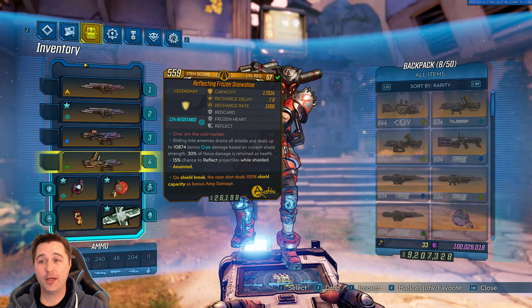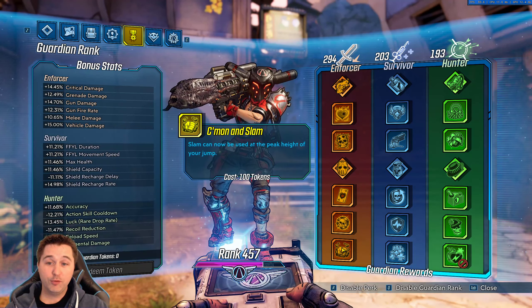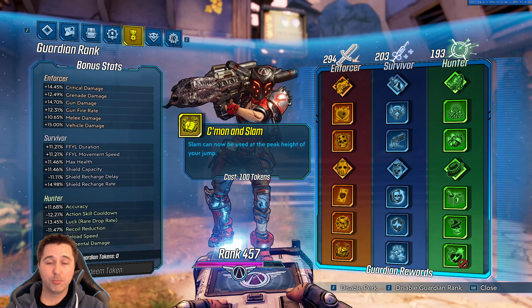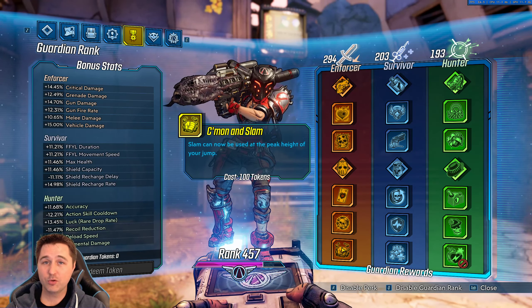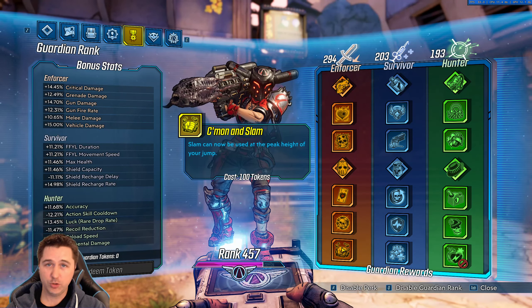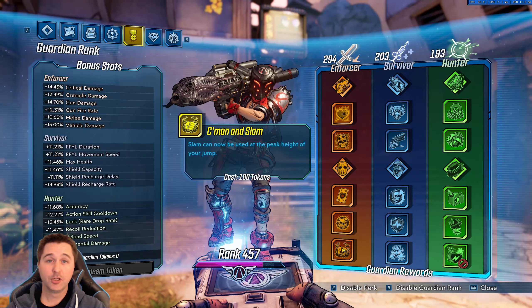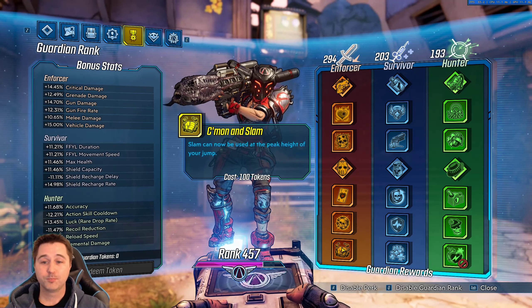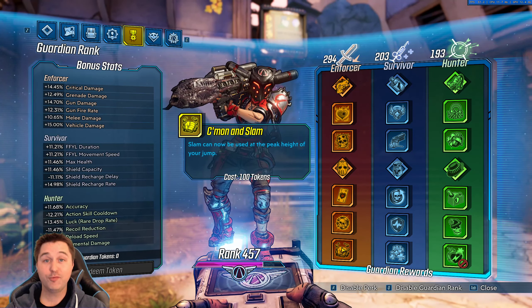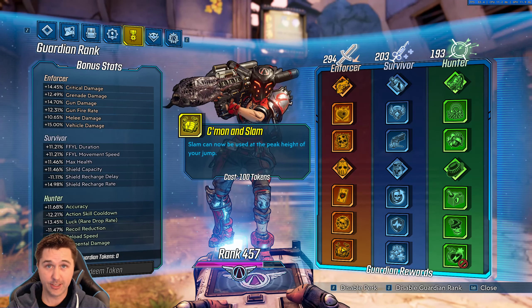One more thing to address: if you have the Guardian perk 'Come On and Slam,' this will really help with this build because you can jump from any height, slam, and trigger the Launch Pad to trigger the Cut Purse, which triggers the sliding of the Snowshoe, getting everything working together. I have it, so I'm good to go. If you don't have it, that's okay — you can find ledges or things to jump on to slam, or focus on getting your Guardian ranks to unlock Come On and Slam.